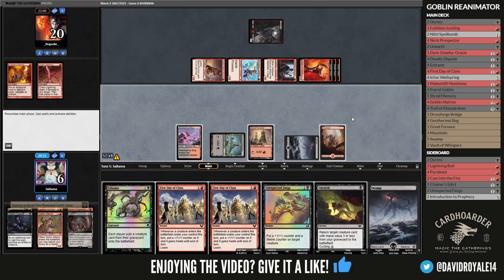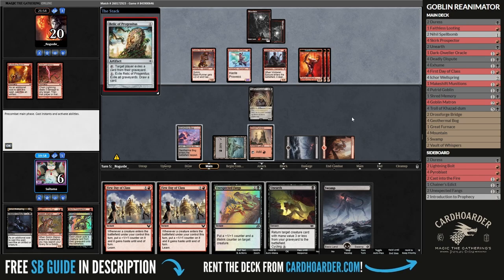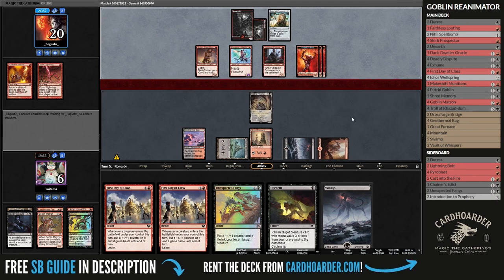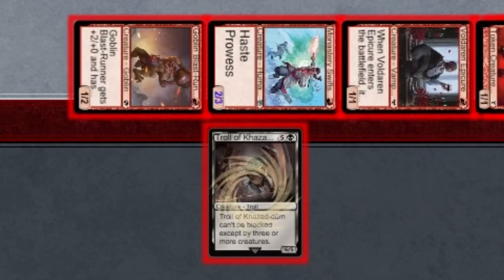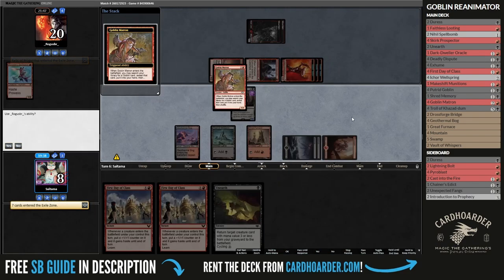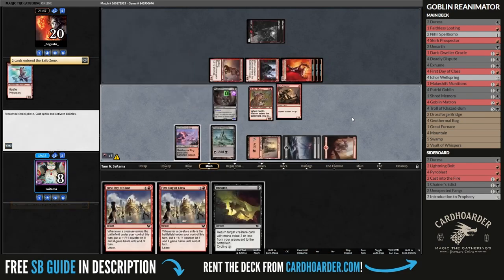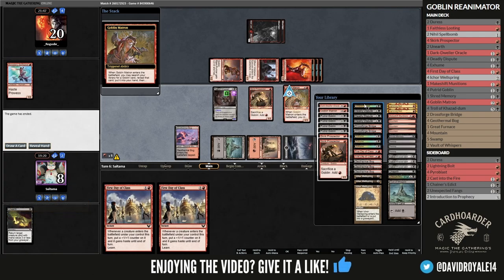For now, I decided to play the troll and reanimate it to give it lifelink with Unexpected Fangs. This somewhat fails if they bolt the creature I'm blocking with, but since they play Relic, my blocks are now a bit easier — I can put the troll in front of the Swat Spear and the bolt won't kill her as she gets pumped. With the Matron, I can rebuild, tutor from my Prospector, and I think I can combo them out — but we'll never know as this could.